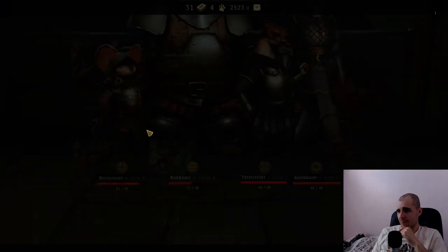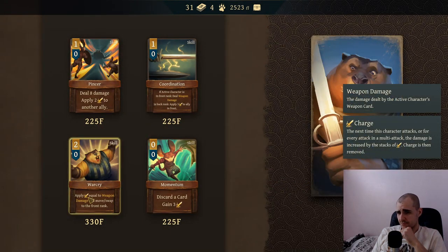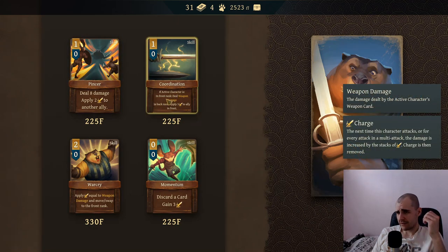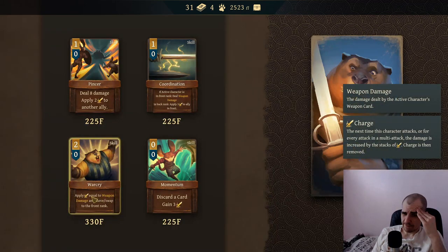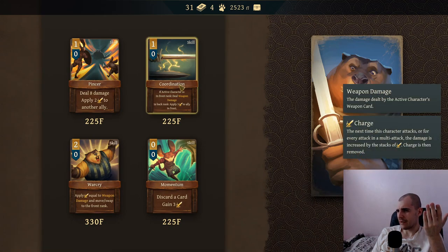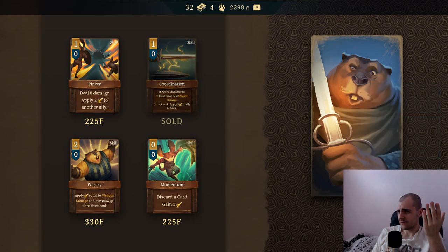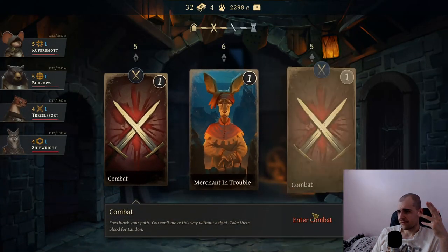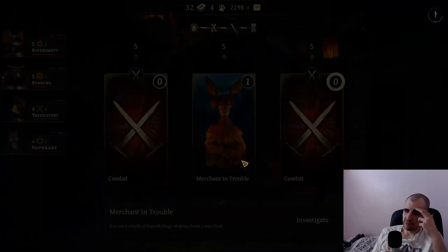Buy cards - maybe buy cards is the way to go, I kind of have okay weapons right now. That sucks. Delete damage, apply charge to another ally if active character is in front rank, deal weapon damage in back. Okay I guess coordination is okay. Apply charge equal to the weapon damage and move swap to the front rank - this is not great. I'm just gonna take coordination here. I just want enough money to actually buy the characters.